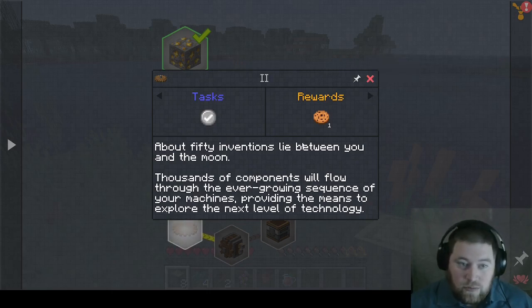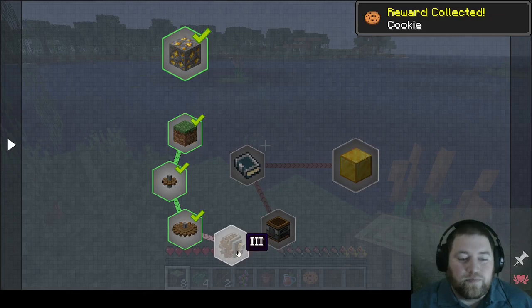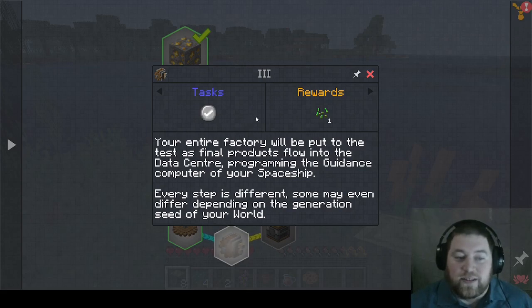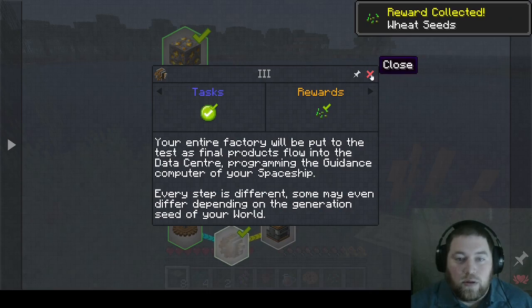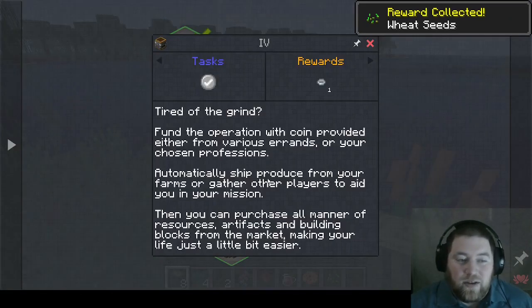I got a cookie! 'Your entire factory will be put to the test as final products flow into the data center, programming the guidance computer of your spaceship. Every step is different — some may even differ depending on the generation seed of your world.' This is easy, guys.